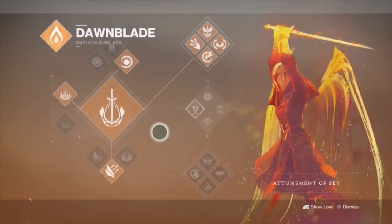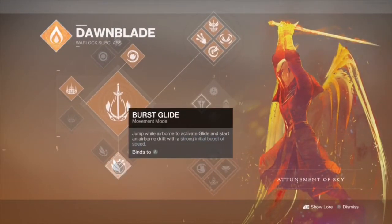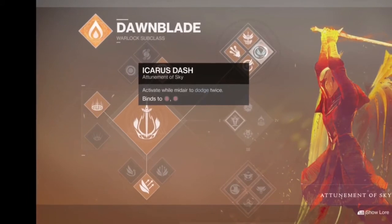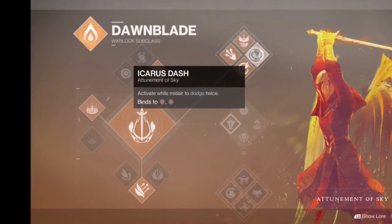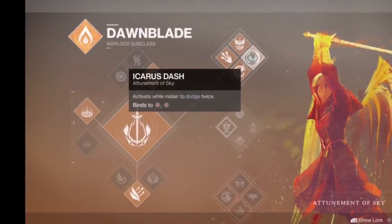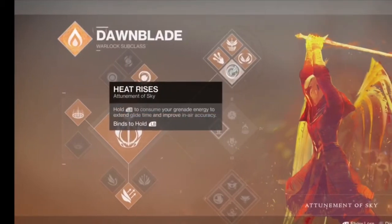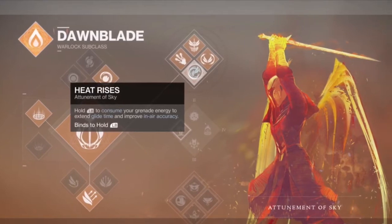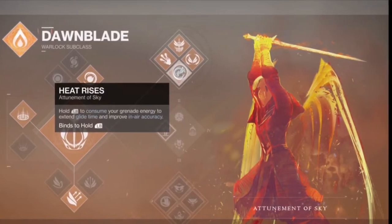Hello ladies and gentlemen, Nuclear Druid here with a quick tutorial on how to make the super jump in the Last Wish raid, 'A Promising Future.' First thing you will need is your Dawnblade subclass for your Warlock. This is for Ikaris dash, which allows you to dash through the air post glide. Another thing is Heat Rises, which allows you to consume your grenade for an extended flight duration. Now both of these are extremely crucial.